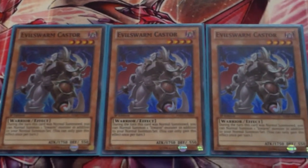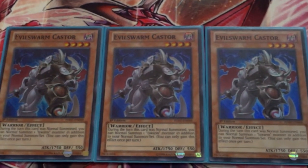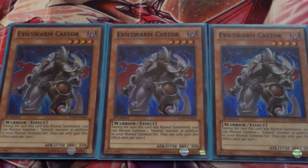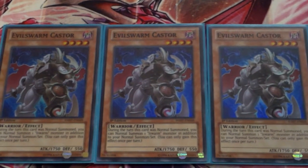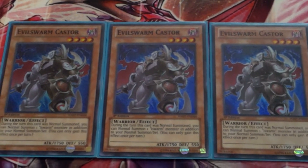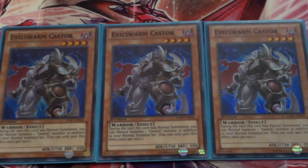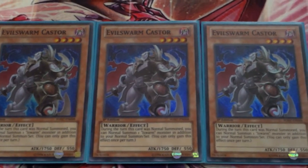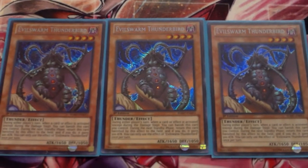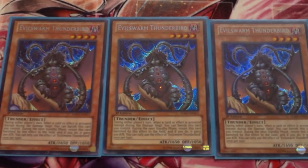Hey, what is going on guys, Lethal Flux here, and today I'm bringing you a deck profile of the Evil Swarm deck. So without any further ado, let's get into it. First we have three Evil Swarm Caster — he's the normal summoner of the deck, lets you have an additional normal summon as long as it is an Evil Swarm monster. Run him at three, very good card.